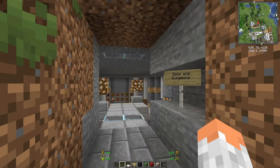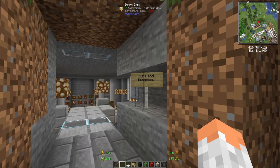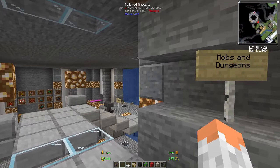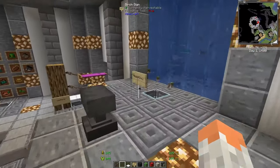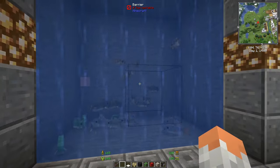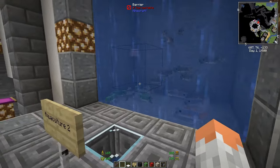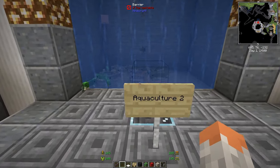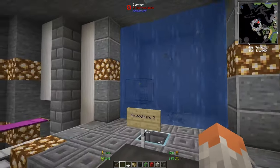Coming up is mobs and dungeons — everything with new mobs, new animals, and new fish. Starting with Aquaculture 2: there are new fish and creatures in the ocean, seas, and lakes. There are so many — turtles, shells, squids, and tons of things in lakes and seas.